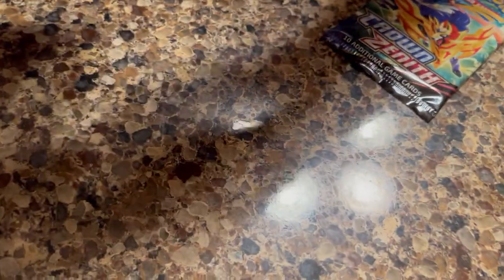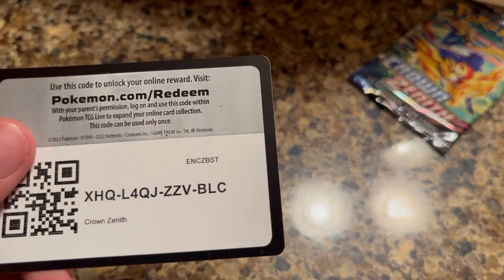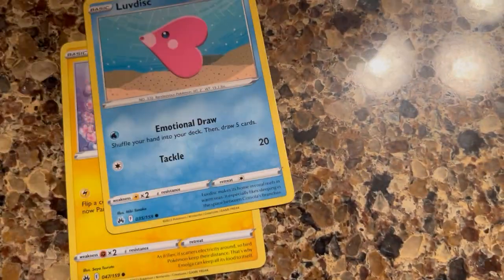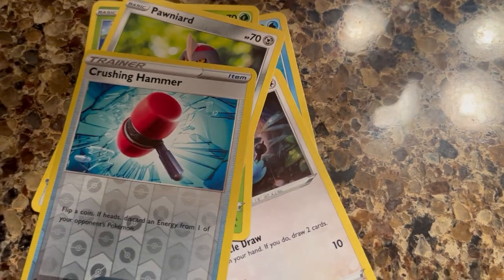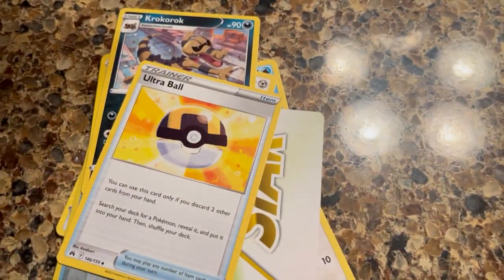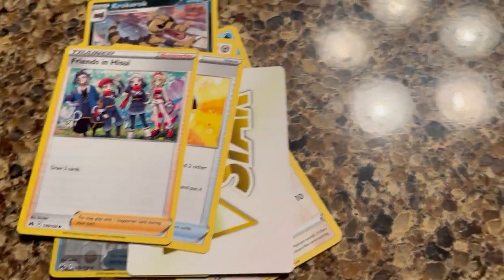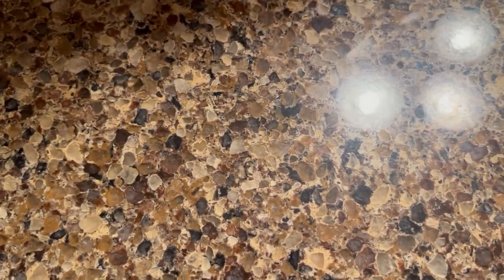That's part of the Galarian Gallery. Another black border, and here's the code. I'll put that up later. Emogull, Love Disk, Chatot, Yveltal, Pawnward, Crushing Hammer, Tauros, Beastar, and Krokorok. And Frenzied Hisui. So Miss Hands is going to open up one more pack, and then we'll open up mine. We'll have DUK2 guard that pack too.